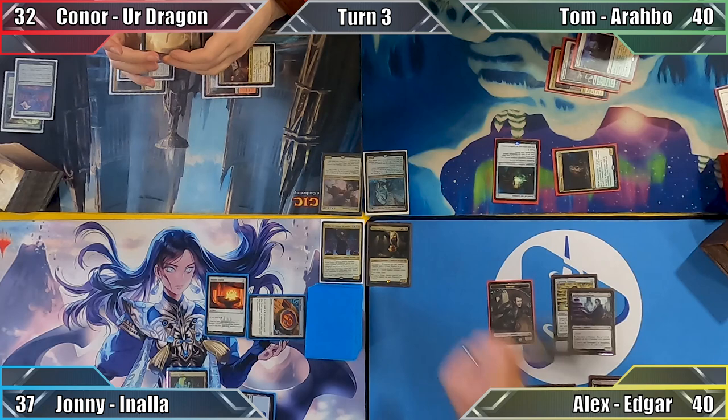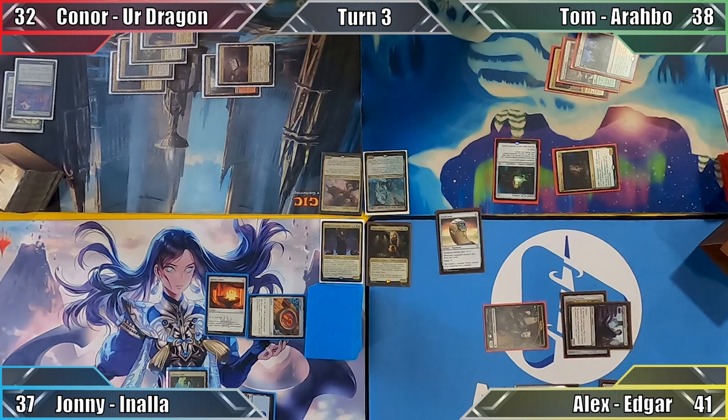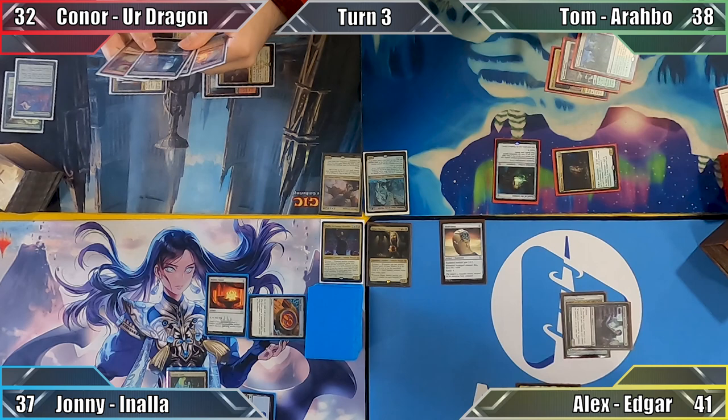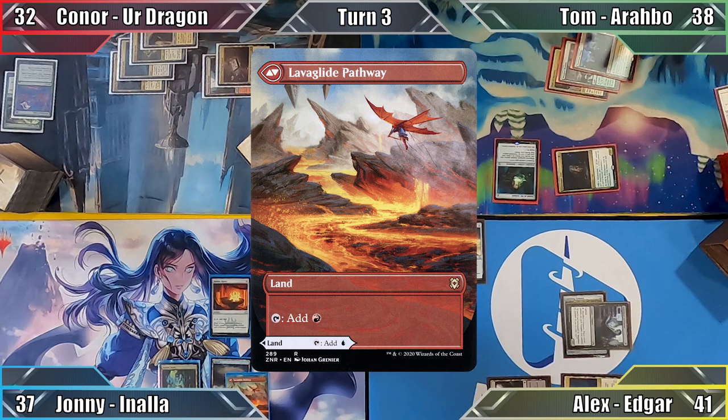Tom passes to me. I cast Skullclamp and move to combat, attacking Tom with both of my creatures, dealing him 2 damage and gaining 1 life from my Aristocrat's lifelink. In my second main phase, I attach my Clamp to my token Vampire, killing it and drawing me 2 cards. I then play Orsalev Basilica, return my Swamp to my hand and pass.